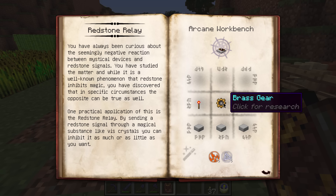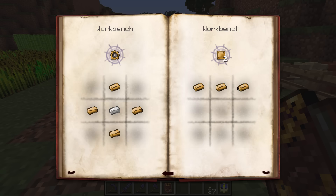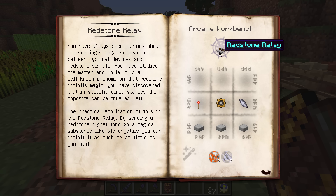To make the Redstone Relay you need auto shards, a redstone torch, a brass gear - we've had a bit of trouble making brass in the past - and some stone slabs as well. So it's kind of like a redstone repeater except with magical stuff on top. Relays are placed like redstone repeaters with their output side marked by the redstone torch. Unlike repeaters, relays have two toggles: the rearmost determines minimum input signal required, and the front toggle determines how strong the output signal is.